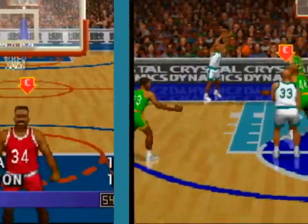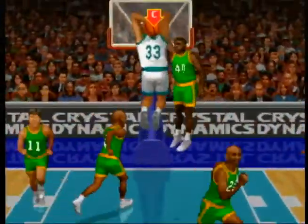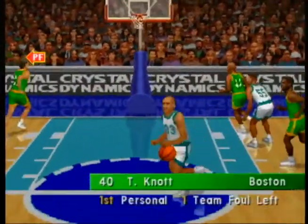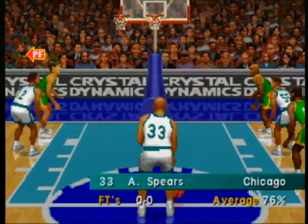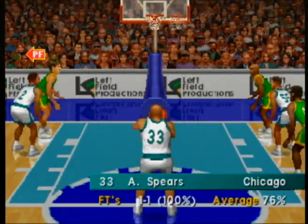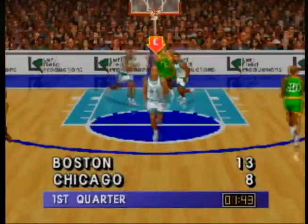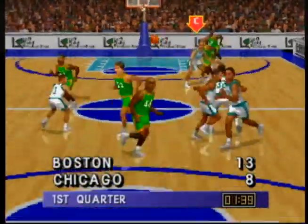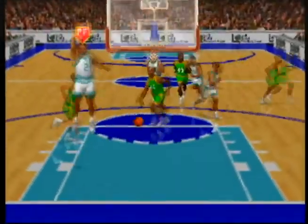There are fouls in the game if you choose to turn them on. The free throw interface is pretty simple — you just hold down the C button and when the two baskets are aligned you let go. The speed of that moving icon varies depending on how good a shooter your player is.